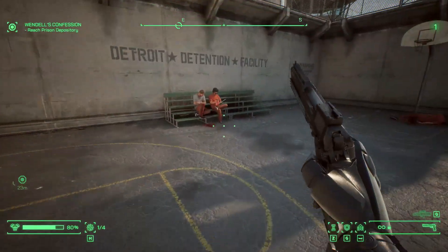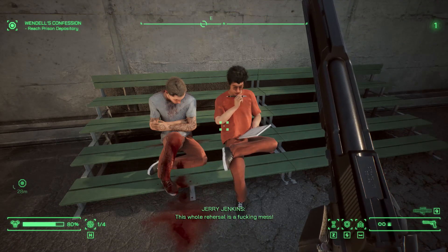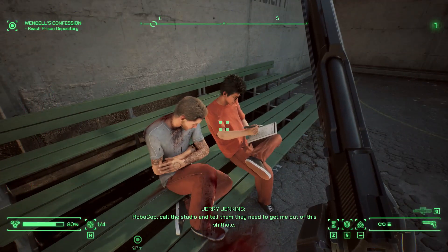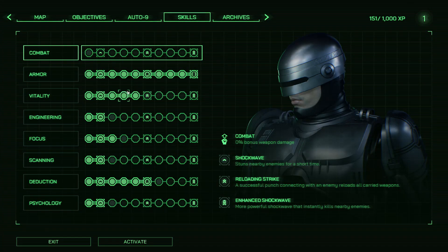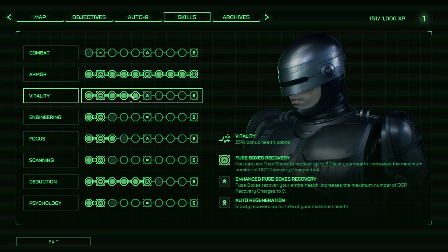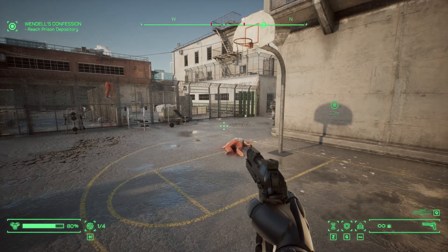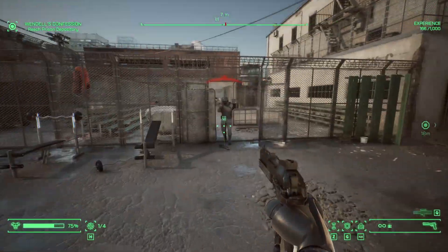There were parts of the game where I didn't even really want to use the gun because it was so satisfying to pick up objects or enemies and throw them around. Especially with chairs — I don't know what it is, but chairs are probably the most overpowered things in this game. There'll be an armored enemy tanking bullets and I'll just throw a chair at their legs and they're taken out immediately.